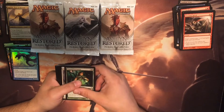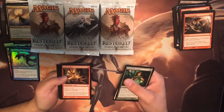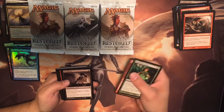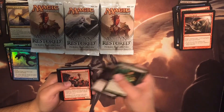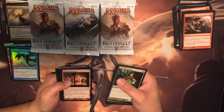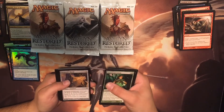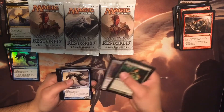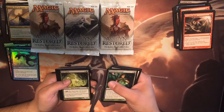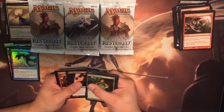Trusted Force Mage, Midnight Duelist, Guise of Fire, Ghoul Flesh, Crewing Striker, Seraph Sanctuary, Timberland Guild, Demolish, Vanguard Shield, Scrapskin Drake, Yew Spirit, Evernight Shade.